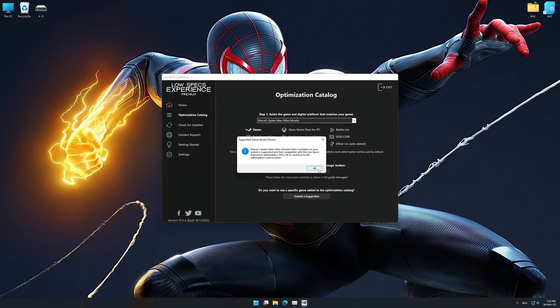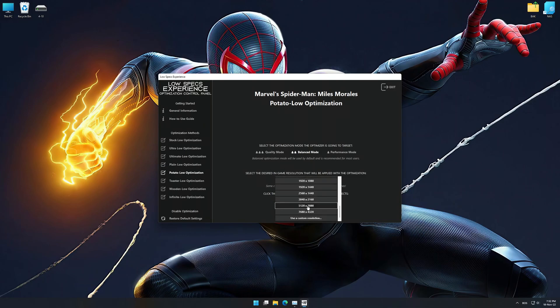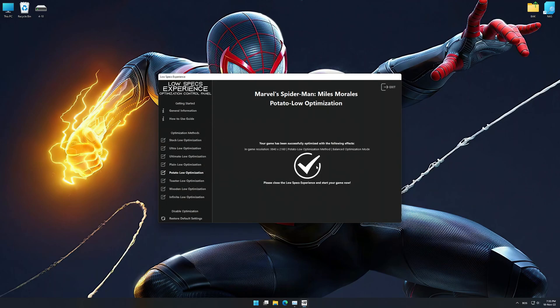Low Specs Experience will now automatically check if the game version currently installed is supported by this optimization. If it is, press OK and the optimization control panel will load. When the optimization control panel loads, simply select the optimization presets and the resolution you would like to render your game at. This is something you will need to experiment with on your own to see what works best for your system. Once you decide which presets and resolution to use, press the Execute Optimization button and then start your game.